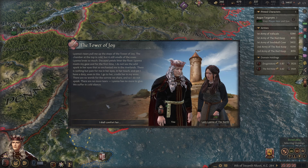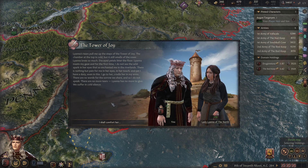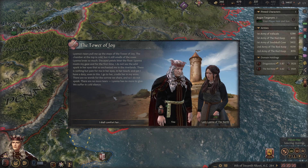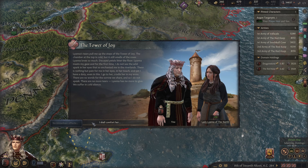Liana's tears pull me up the steps of the Tower of Joy. The chamber at the top is cold but it still smells of the roses Liana loves so much. Decayed petals litter the floor. Liana meets my gaze and for the first time I do not see the wild spark in her eyes that so enchanted me in the Riverlands. There is nothing but pain for me in her eyes, in her touch. I go to her, cradle her in my arms. There are no words for the sorrow we share, and so I do not speak. There are no more tears. Liana has no more to give. We suffer in cold silence. That's heartbreaking.